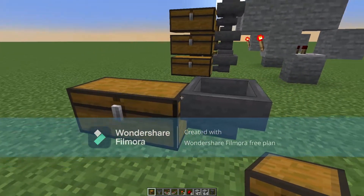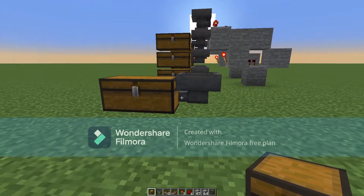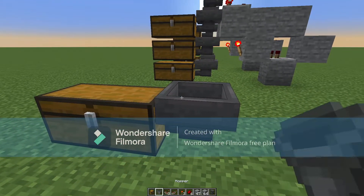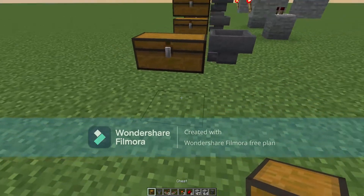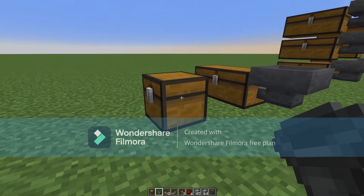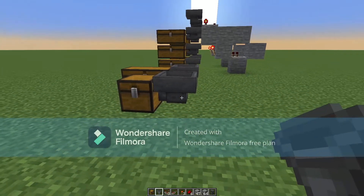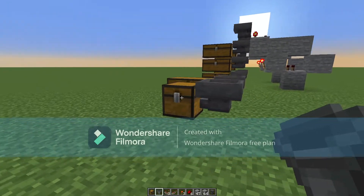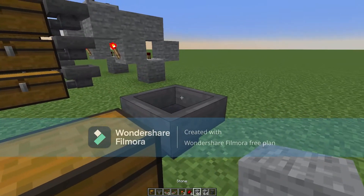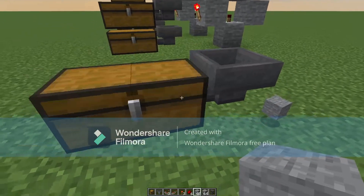You've got a hopper into a chest. You see the tail of the hopper right there is pointing into the chest. And that's how you can control which way the items will flow. If you just put down a chest and then take a hopper and right-click the chest, you're going to open the chest. So you've got to hold shift while right-clicking the chest in order to set the hopper such that the tail of the hopper goes into the chest.